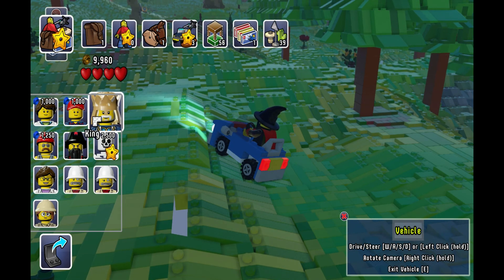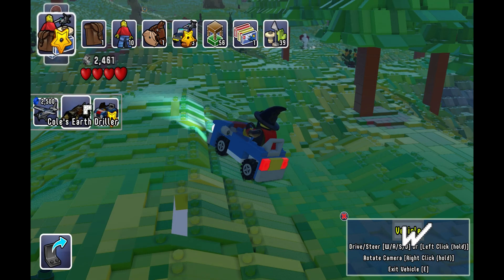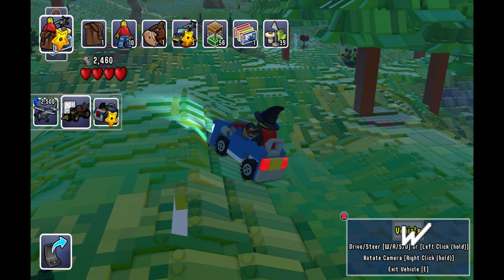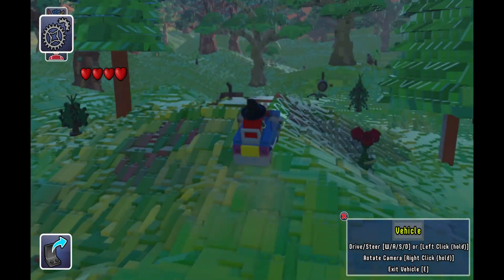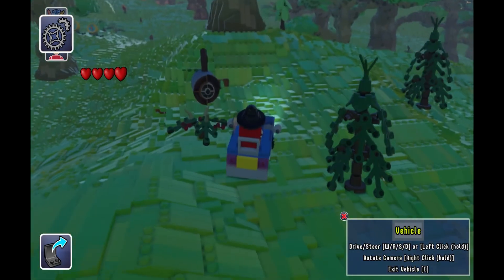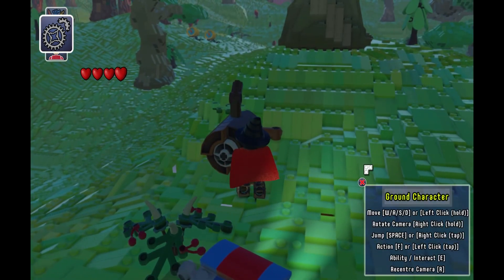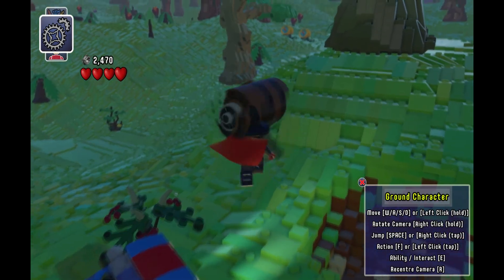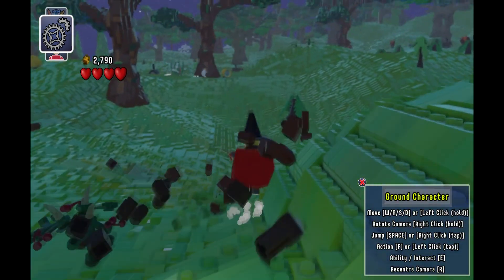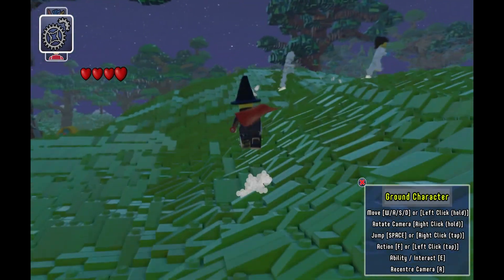These are the characters I've unlocked so far. The wizard is the best for me because he has the fireball. You'll run across different things that require you to fight evil skeletons, zombies, and all that in different areas of the map. By destroying trees and these barbecue or smoke pits, they give you coins. Running into bushes, destroying things, and discovering items all help you earn coins.